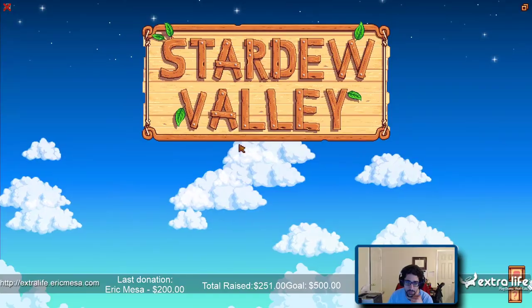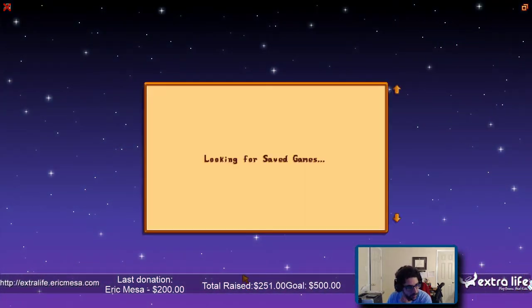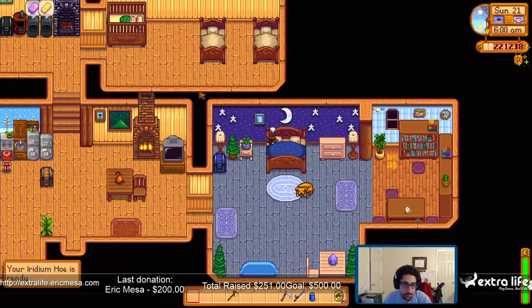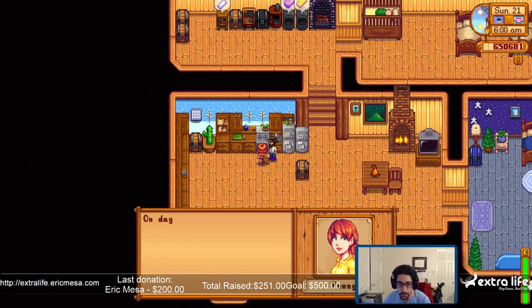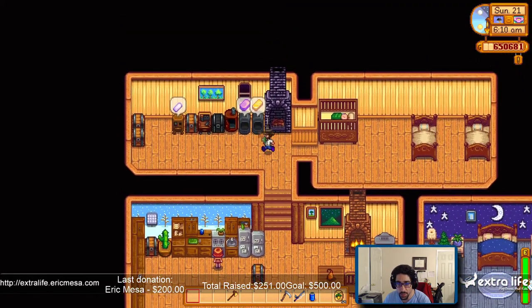Someone in the sewer sells seaweed, which makes sense because for every building or anything that you need requirements for, you can usually buy the raw materials — with the exception of iridium. Also, I can pick up my iridium hoe today. Maybe I'll drop off my shovel or something else that I don't need. Let's see where I'm at with the iridium right now.